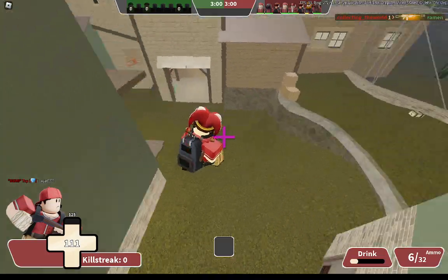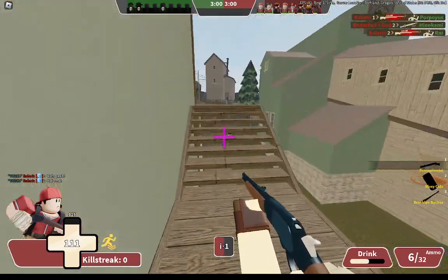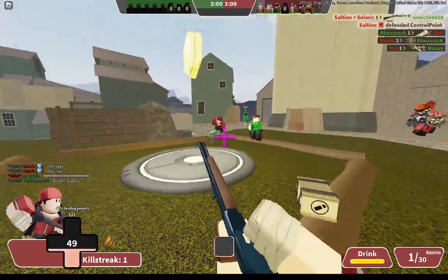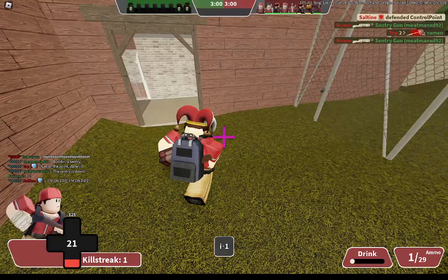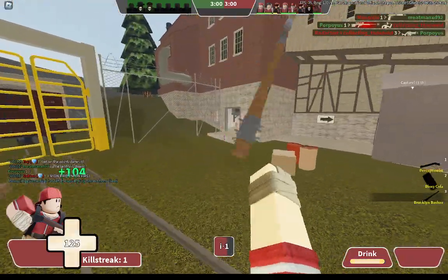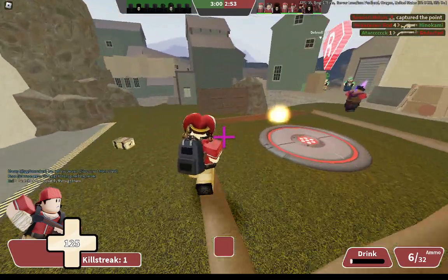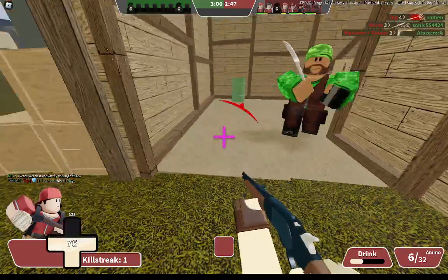Going to sneak past into their back lines. That sniper headshot me so I'm gonna be super slow. I don't like this. I'm gonna drink this just to get rid of the fire, then probably just head back to resupply. I am bottom scoring. Wow. I mean I don't know what I expected — I'm using the Bloxy Cola as a secondary. I could probably be performing better if my primary and melee were better too.